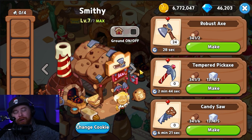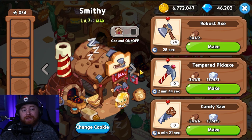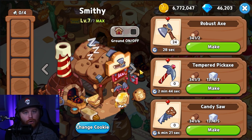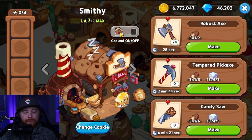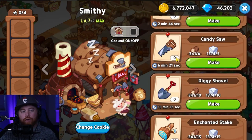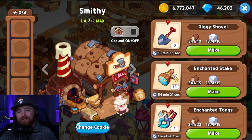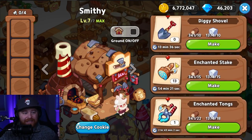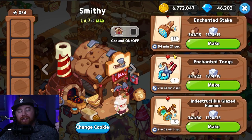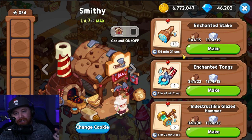Now moving into the second section — the goods-producing buildings. These use base materials to craft specific new items. Starting off, we've got the smithy. I 100% recommend getting the smithy to level 7 max as soon as you possibly can, because you are going to need all of these items eventually — not only for technologies inside the laboratory and clearing out land, but also for specific recipes especially late game.